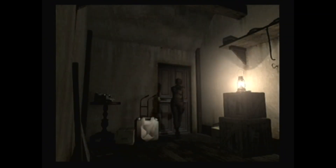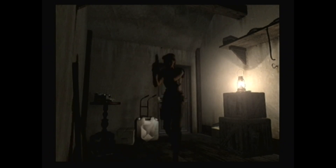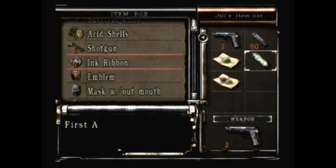You need the shield key specifically to get into that attic area, so I'm not actually going to be fighting Yawn yet. Let me put my ink ribbons away. Instead, we actually have to do the music puzzle right now.